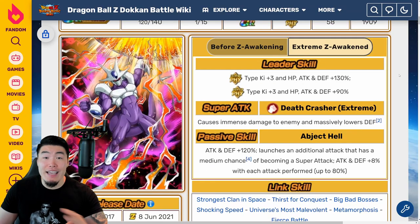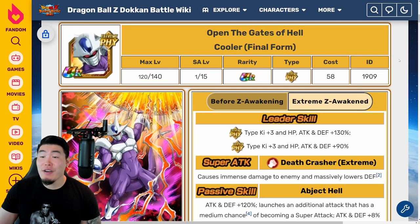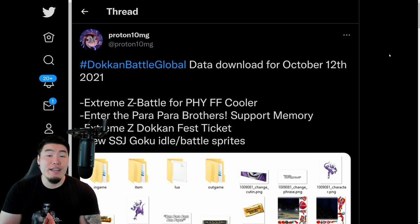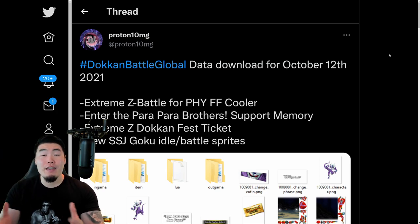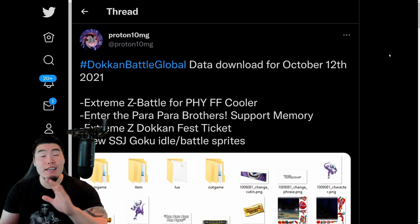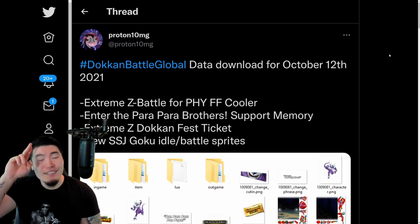And yeah, that's all there is to say. That is the PHY Final Form Cooler. That is the data download for today. Thank you, Proton10MG, once again. And that's going to do it for today's video, guys. Thank you so much for watching. As always, if you liked today's video, make sure to like the video. And if it's your first time to the channel and you like what you see, definitely hit that big red subscribe button and hit that notification bell too. Until next time, have an awesome, awesome day. I'm Tiger with Tiger Uppercut Video, signing out.